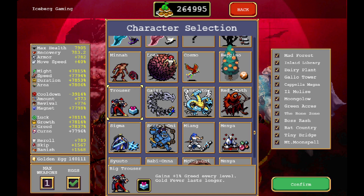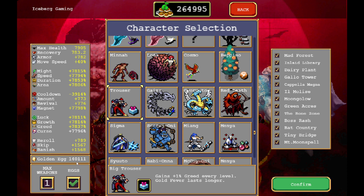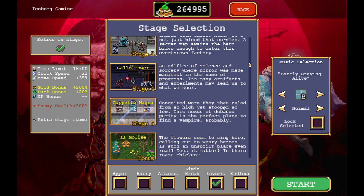To make this easy on myself, I'm going to be using my big trouser who has 140,000 eggs, so he's going to wipe everything very easily. Your mileage may vary — you might not find this as easy as me. But look at this guy's stats. Anyways, we're going to take him and we want to go to Inverted Library.